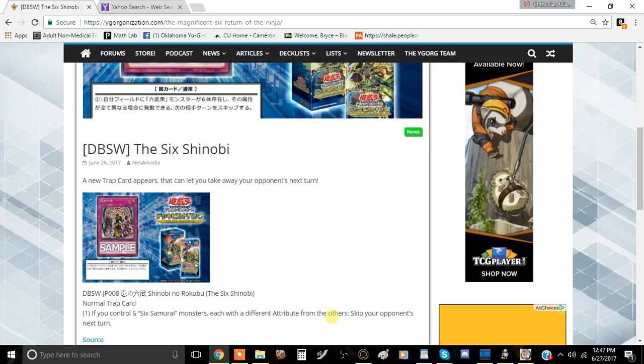Today we're going to talk about the newest Six Samurai card coming out of Duelist Pack Spirit Warriors. It is a trap card for the Six Samurai archetype called the Six Shinobi. It only has one effect and it's a very simple effect: if you control six samurai monsters with a different attribute from the others, skip your opponent's next turn.